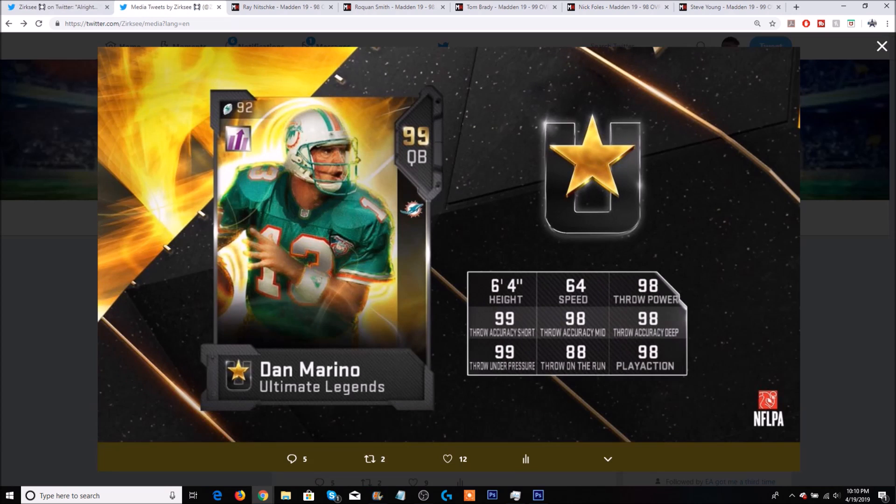The other Set Ultimate Legend for tomorrow is Dan Marino, and the card actually looks pretty good in terms of throwing stats. 64 speed — absolutely garbage — but 98 throw power, 99 short, 98 medium, 98 deep, 99 throw under pressure, and 98 play action. You really can't get a better thrower than that, though he also has an 88 throw on the run. Basically, stand in the pocket, take the snap, and do not move, and you'll be perfectly fine with Dan Marino.